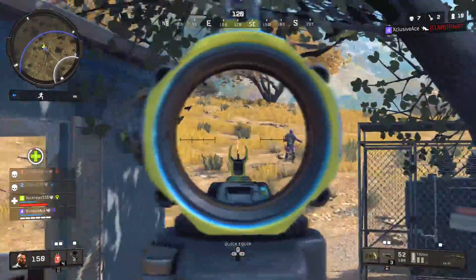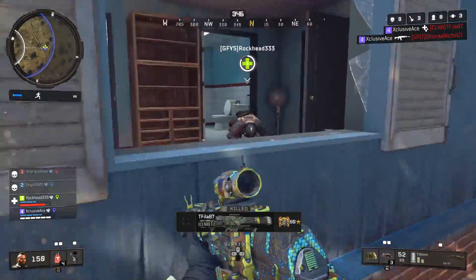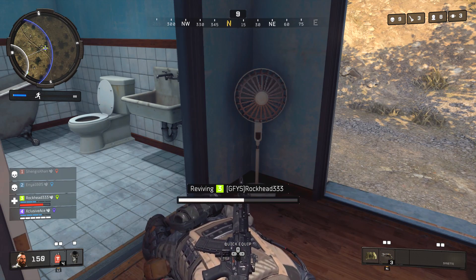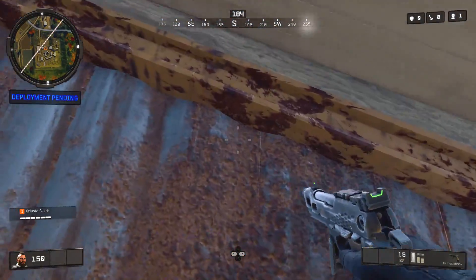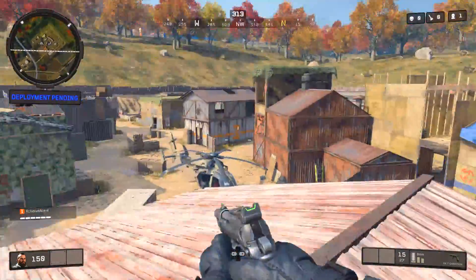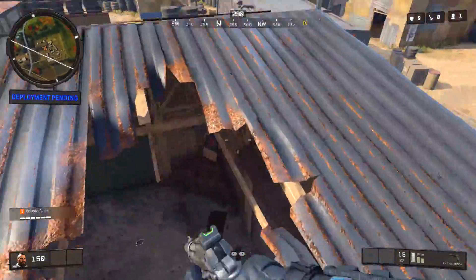Let's kick off the spots with Firing Range. The first technique I want to share is extremely versatile — it's often the only way to get on top of many buildings, especially single-story ones. I call it the door technique. All you have to do is open a door outwards, come straight towards it, mantle on top, and from there it's an easy jump onto the rooftop. There are plenty of buildings where this is literally the only way to get on top of them.